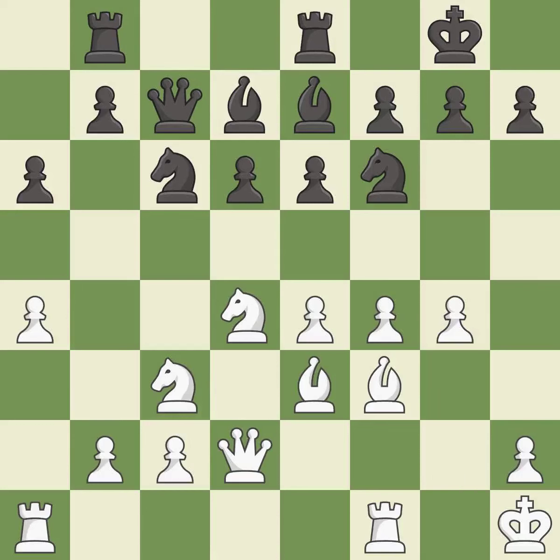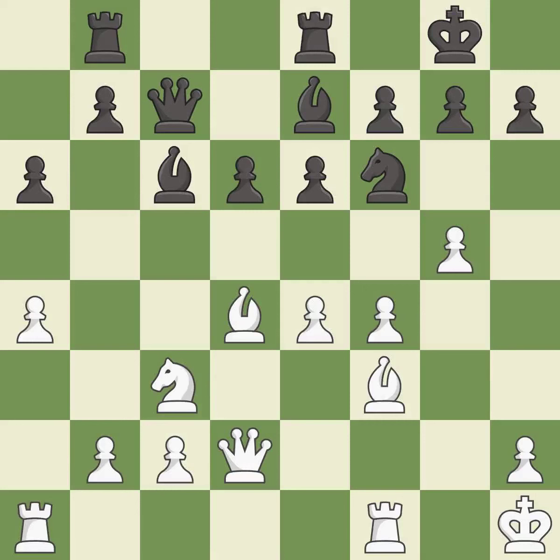This threatens to attack a trapped knight, though it is an inaccuracy. This is an equal trade. This prevents the opponent from being able to attack a trapped knight — it is best. This threatens to attack a trapped knight again. This ignores an opportunity to reveal an attack on a pawn. This permits the opponent to kick a knight — it is an inaccuracy. The opposing knight is kicked by a pawn and must now move or be captured. This moves the knight to safety — it is best.